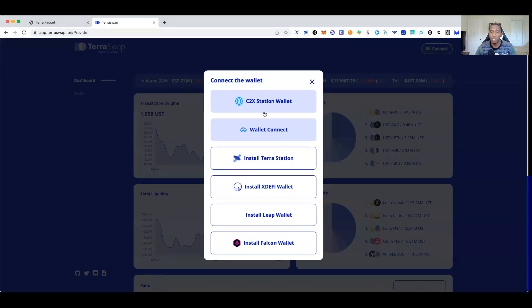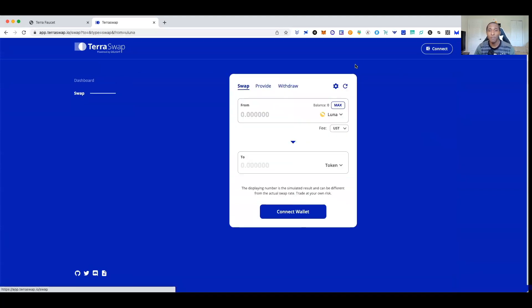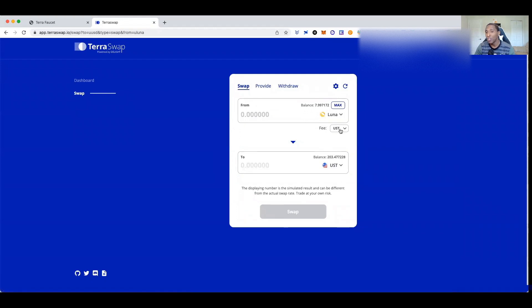Another way you can do this is by going to TerraSwap. Come on over to TerraSwap, go to swap, connect your wallet, and do the same exact steps — find UST and then change your fee to LUNA. That's all you have to do: change the fee to LUNA. Now if this is your main wallet I would not recommend paying the fee in LUNA — you're always better paying in UST — but for the purpose of getting testnet UST, change the fee to LUNA so you can pay for the swap fees and get some UST.